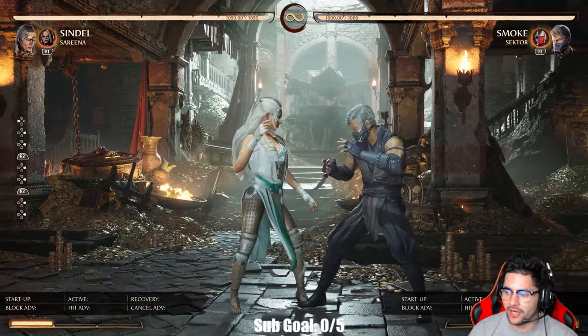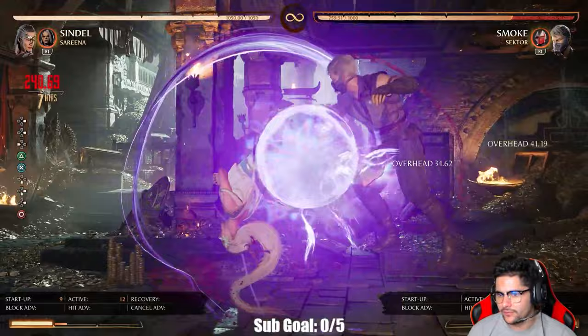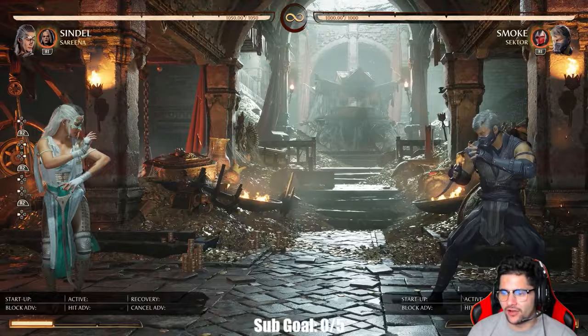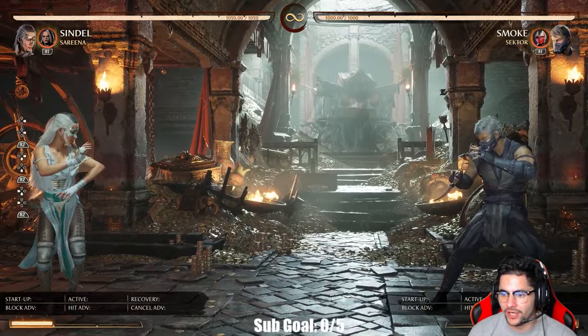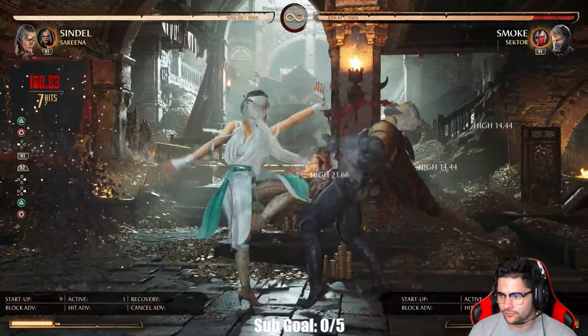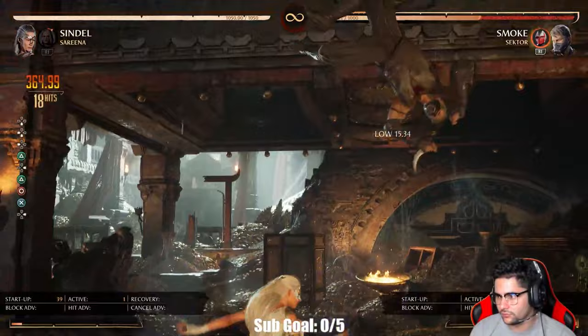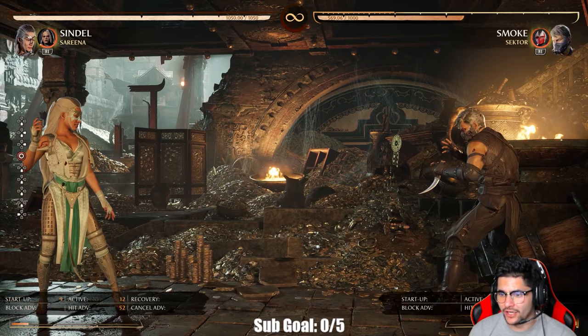Now let's dive into her combos. You can do something basic like two-four into four-four into cartwheel, or just forward one into something simple. She has overall good damage and good movement, she's good at controlling space and really annoying to deal with. But she also has some high-execution combos that take practice. Here's one doing 430 damage — really interesting stuff with Sindel.